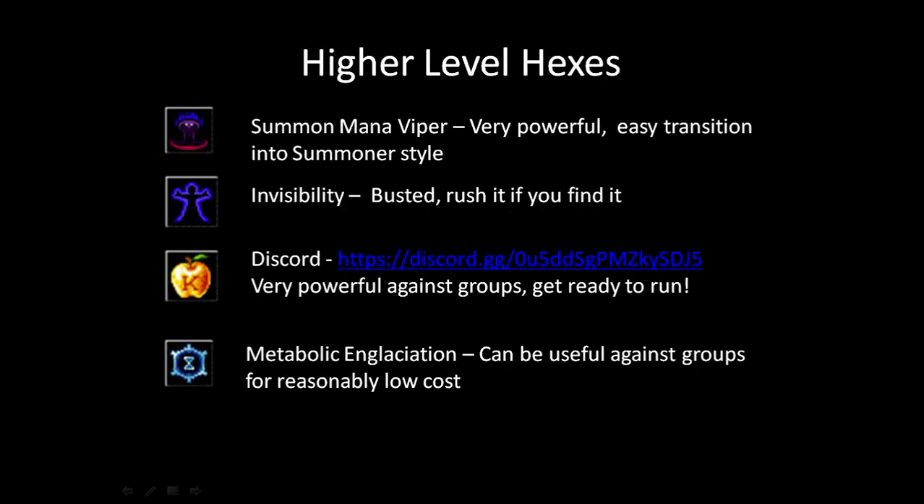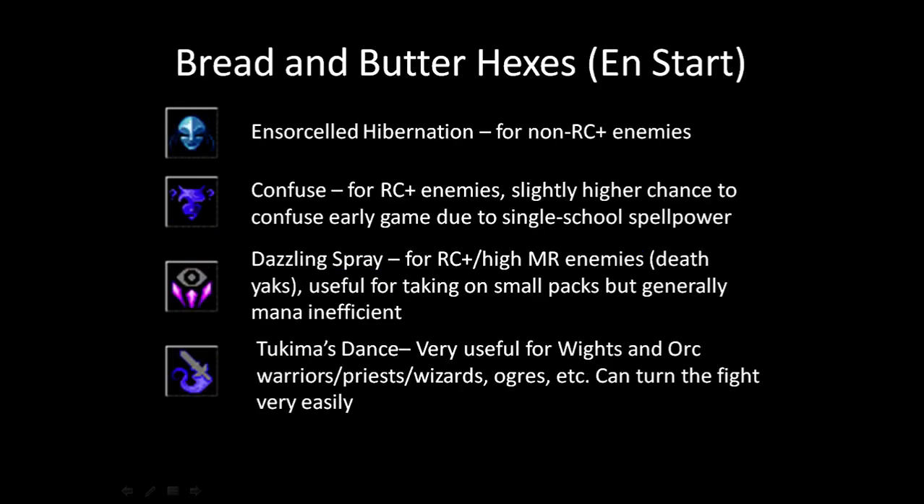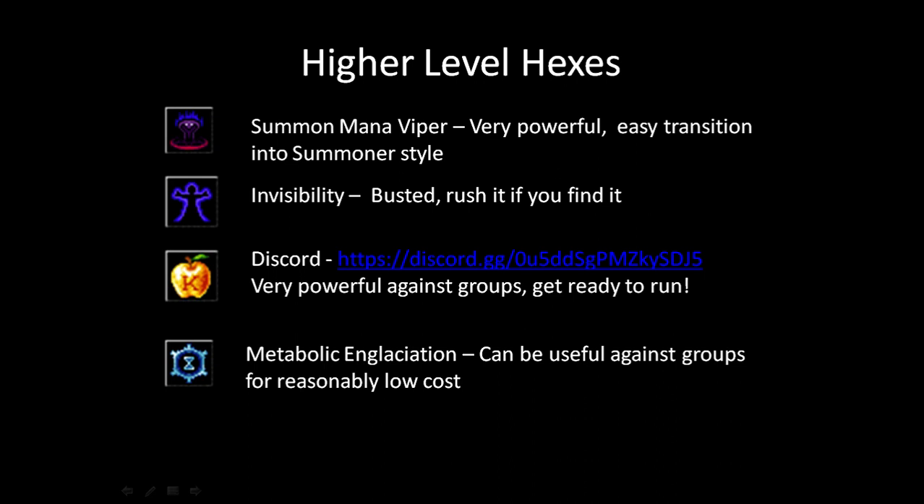Let's talk about higher level hexes — the ones I find to be really good. Summon Mana Viper is really good; it's pretty much the premium summoning spell for a Stabber. Mana Vipers are really strong in melee and have anti-magic bites, making them effective against Draconian casters, Cursed Toes, Electric Golems, Ancient Liches, and Orbs of Fire. They also give you a smooth transition into a summoner style.